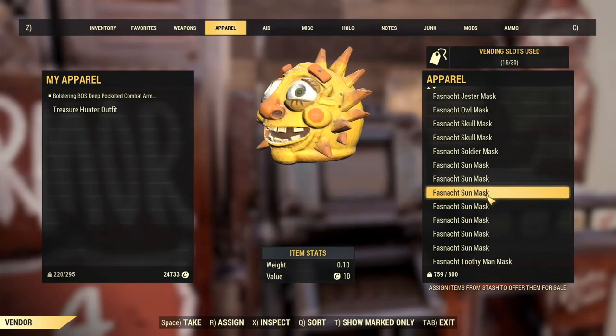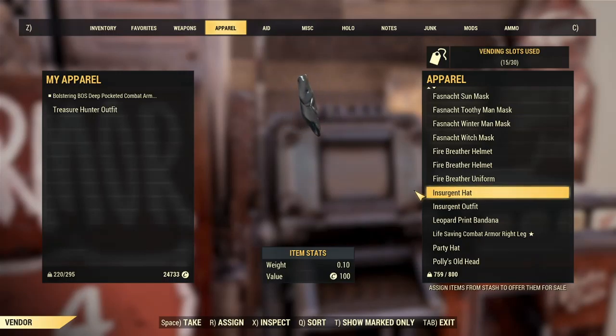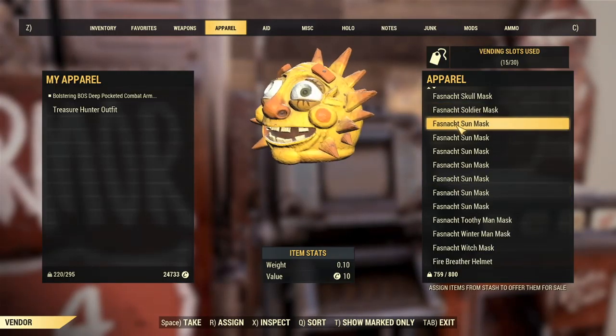And that's pretty much it. Basically the point is: sell stuff that people have not seen before, or sell stuff that's legendary — you know, if you get what I mean.